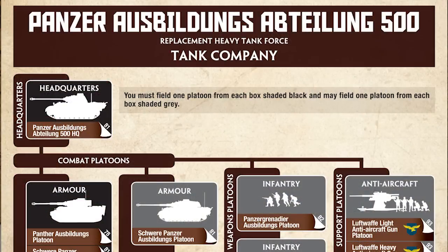There are two Ausbildungs lists in the book. The Ausbildungs units are based on schools — there were a lot of armored schools throughout Germany turning out crews for specific battalions. For example, Panzer Ausbildungs Abteilung 500 was responsible for turning out heavy tank crews, and one option in the book is to take a heavy tank training school.